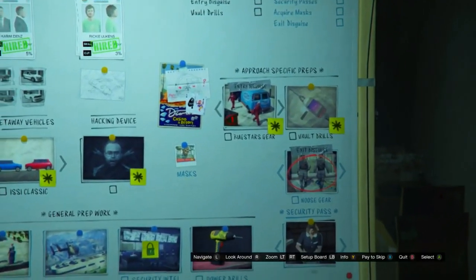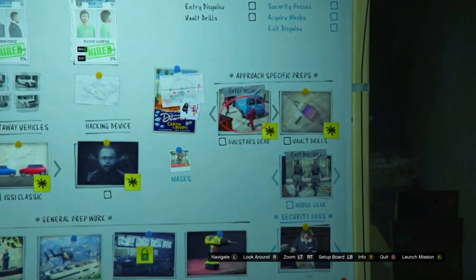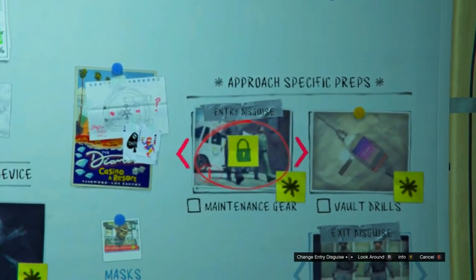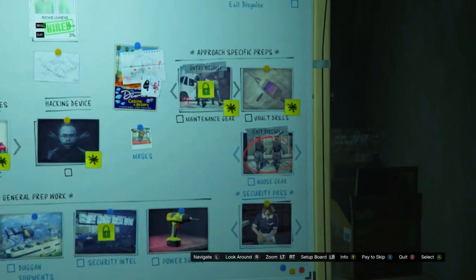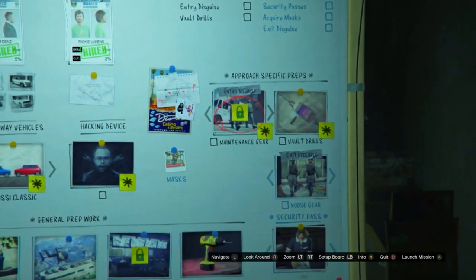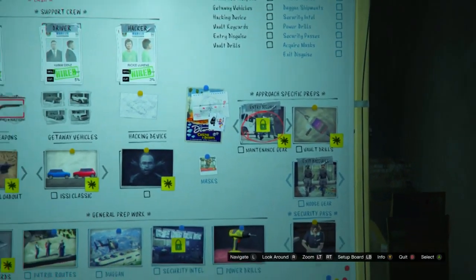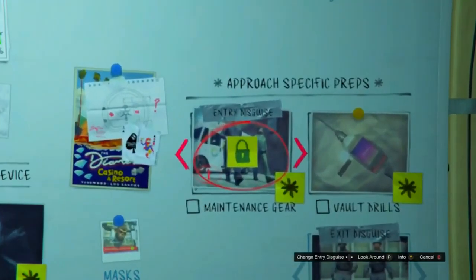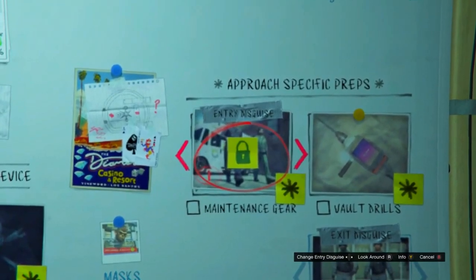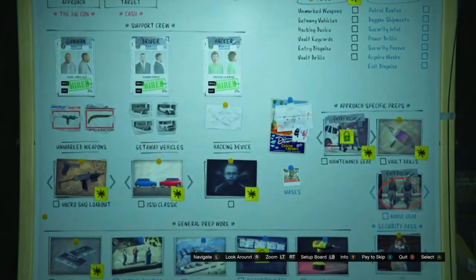If you want the blue duffel bag you need to do the Noose Skier mission. If you want the yellow one you need to do Vault Drills. If you want the red duffel bag you need to scroll one to the right and do the mission called Maintenance Gear. There's also another job you can unlock after Maintenance Gear for the jet black duffel bag — you have to do Maintenance Gear first and then that mission to unlock the jet black one.